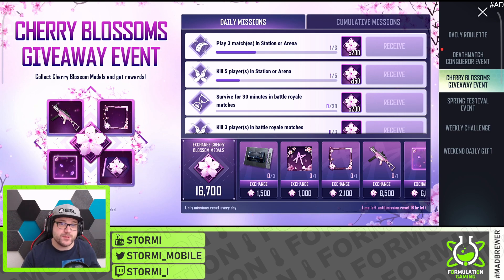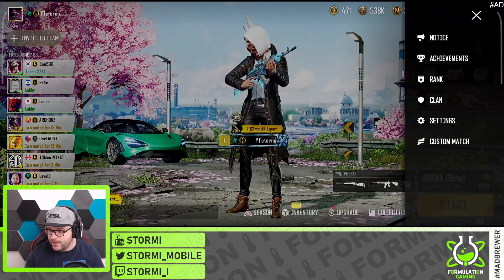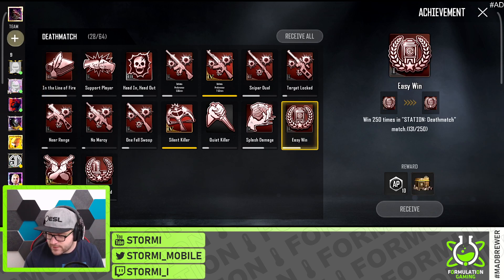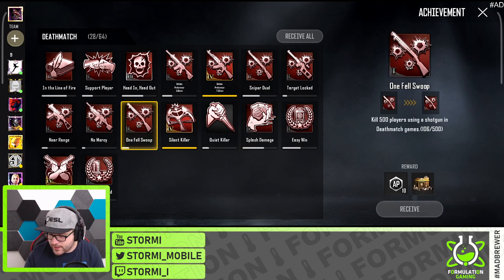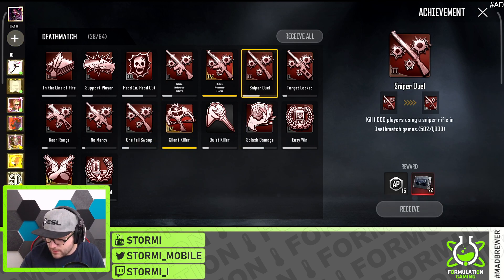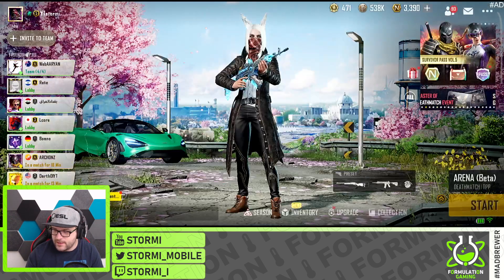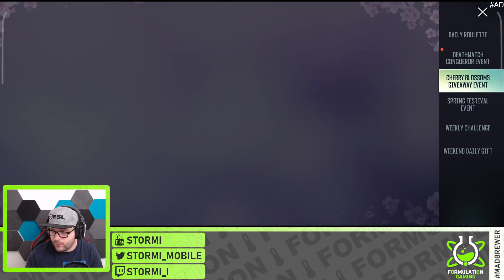So it is not only about this event — you can combine it with the cherry blossom event to get additional stuff. Furthermore, look at the achievement section: there is a complete dedicated section for deathmatch where you can get additional rewards as well. You need to do a lot of kills, and especially for station you can choose your weapon and focus on that to get some additional top-ups. The rewards start with BP crates but later on include royal chest tickets and chicken medals.